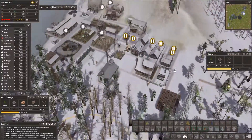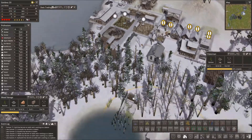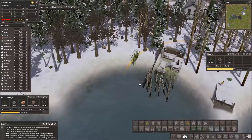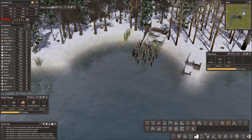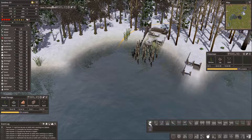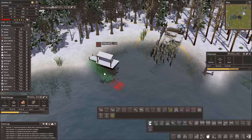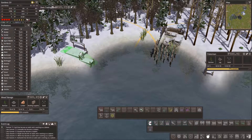It looks like maybe our hostel is full, since it says we have three people that don't have anywhere to live. For now they can go and heat up somewhere else - they can always go into someone else's house and get warm. We're thinking maybe we should have another fisherman. I think we should use the same one over here, but they're kind of overlapping, which is not great.